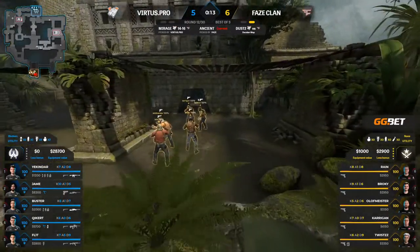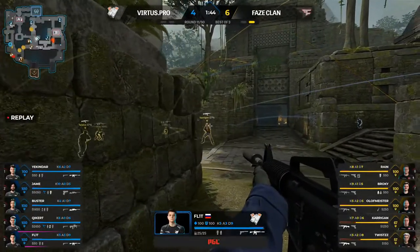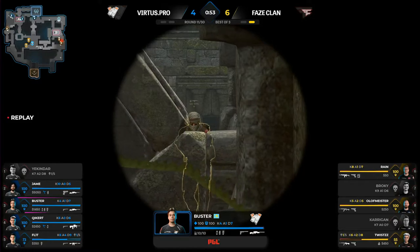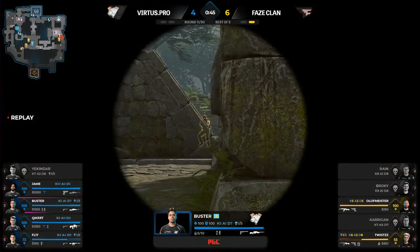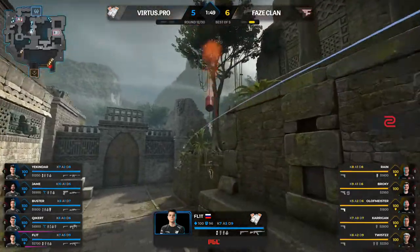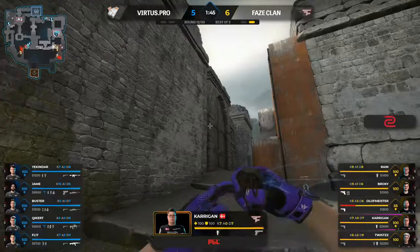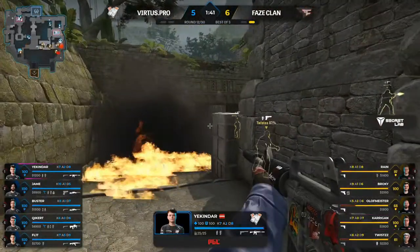A very nice angle with the AWP — not taking the distraction from olofmeister on the other side of the map or conceding the angle and rotating. Ready for the jack in the box. Buster saw the flashbang, put Twist in the corner, and after that there's not much Twist can do. VP have reduced the gap to one. Double molotovs in mid to stop any T advance.